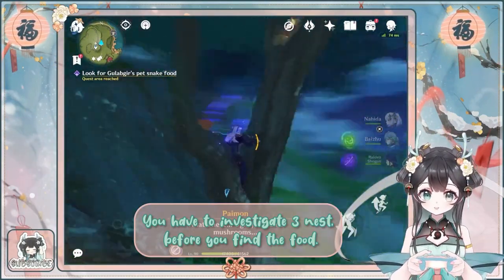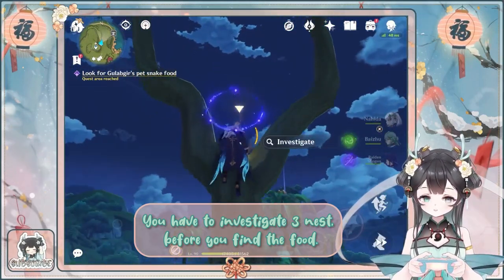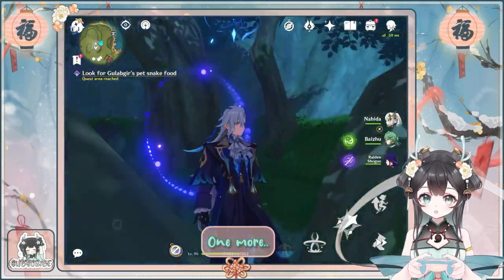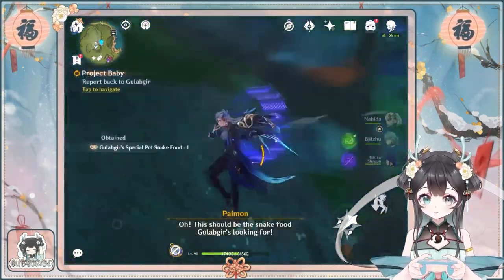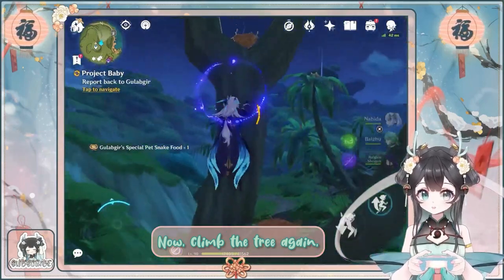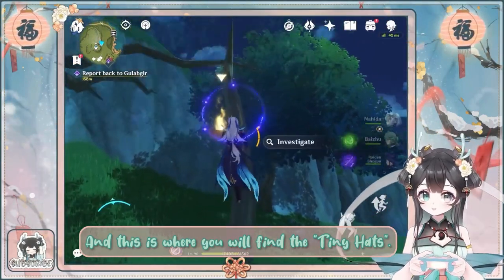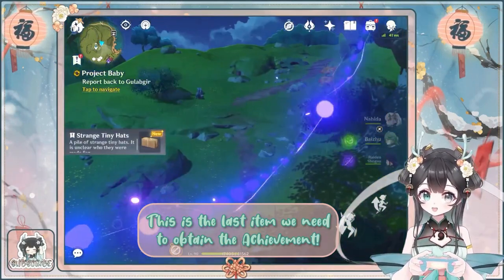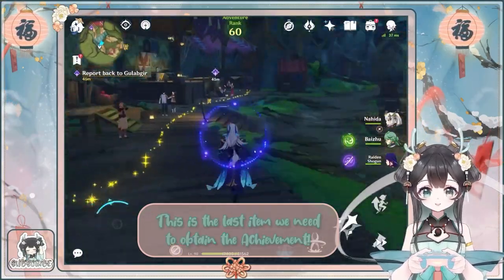You have to investigate three nests before you find the food. Two. One more. Now, climb the tree again, because there is another nest that appeared. And this is where you will find the tiny axe. This is the last item we need to obtain the achievement. So close!